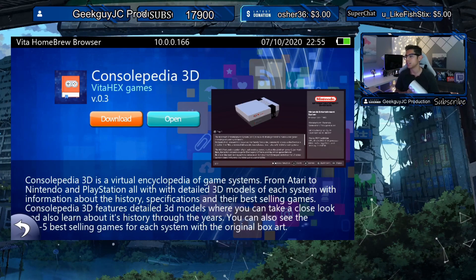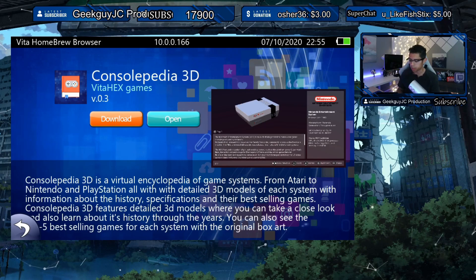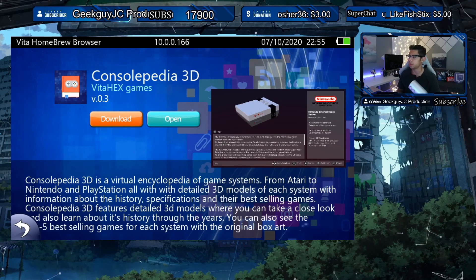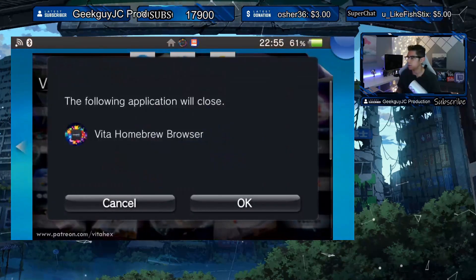Thank you Vita Hex Games for continuing to give us the latest updates on this amazing app. You can update this through the Vita Homebrew Browser, which is working just fine for me — it's version 0.92, I believe. Let's go ahead and open this up.